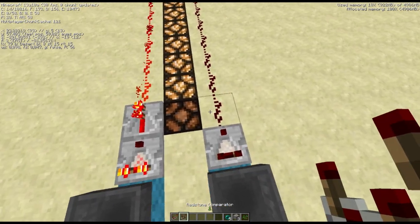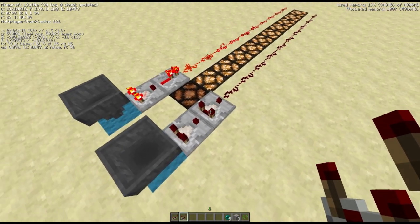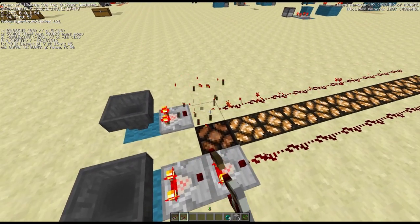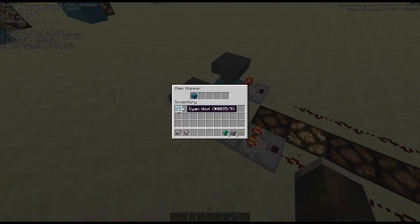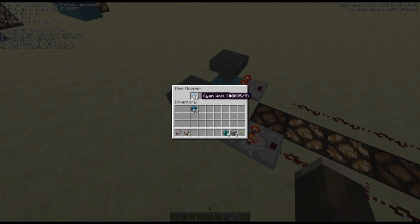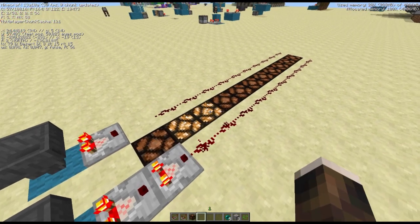You can repeat signals with the comparator. However, it will keep the redstone signal strength. So if I insert 1 in here and remove that one, you can see only this one gets powered, because the signal strength of 1 is repeated. Now we can see 23 items in here, so the next lamp is also powered.